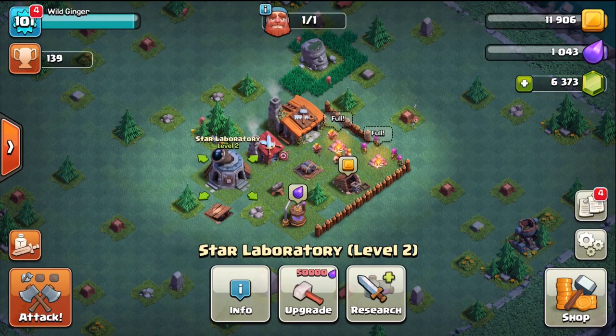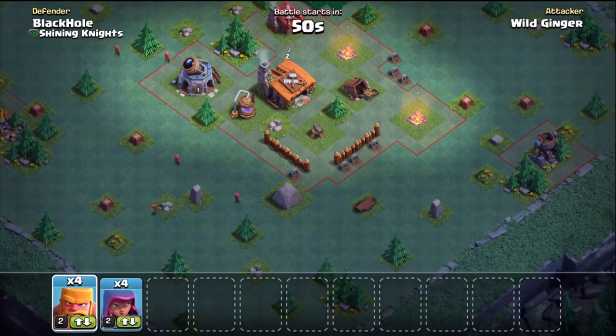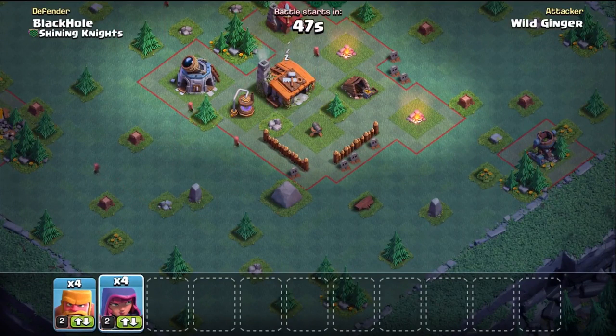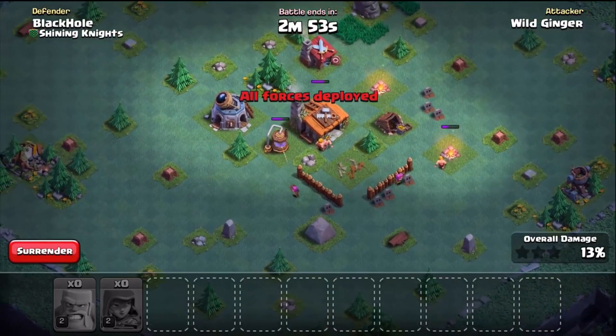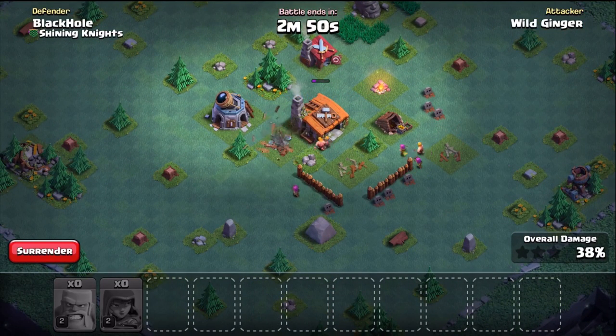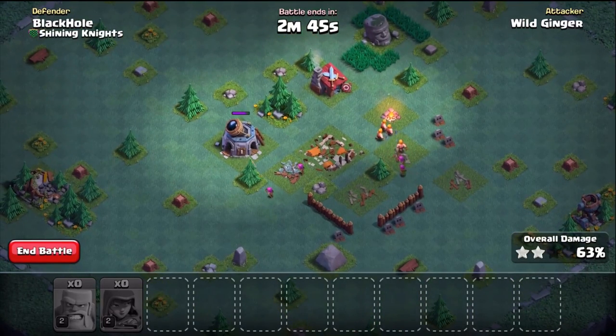Once your army is trained, hit attack and click the Find Now button. You'll be matched with a player in your trophy range. Don't worry if you're just starting out — there are protections in place for players in low trophy ranges to ensure they're not overmatched. Once matched, you'll have one minute to scout the base, determine how you'll attack, and change up any troops. Once you start the battle or drop your first troop, you'll have three minutes to battle the base — at that point you cannot change your troops. You and your opponent will be attacking each other's base at the exact same time.